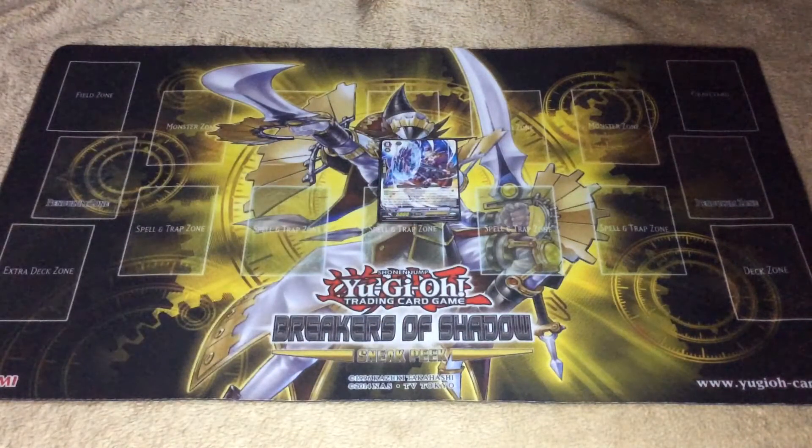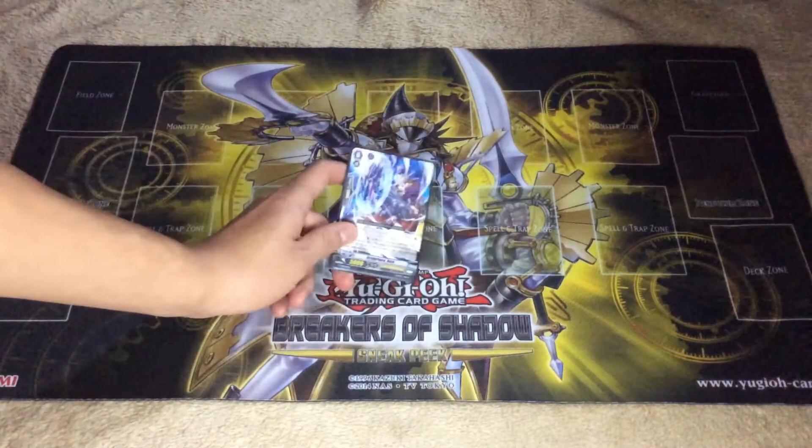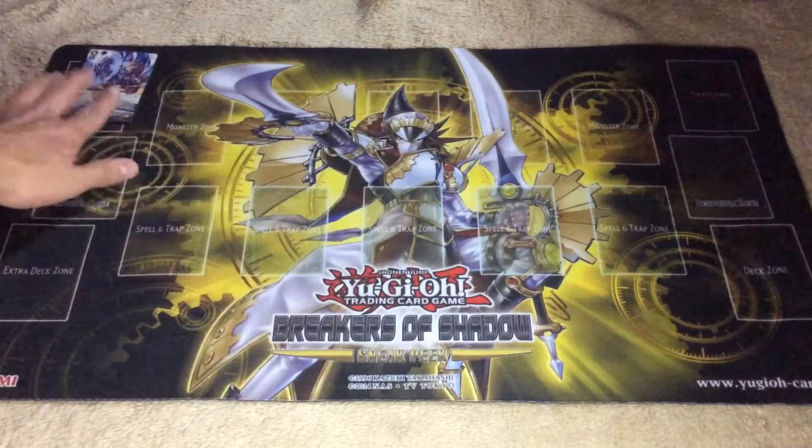For the starting Vanguard, we have the one from the Char deck. I don't know the name, but the skill is GB1, Counter-Blast 1. When this is retired by one of your skills, you can put it into your soul and choose one of your units — that unit gains 5k. The good part about this card is that it goes back into the soul, which is good because this deck really needs soul. And early game it's a 5k booster, which is not bad.